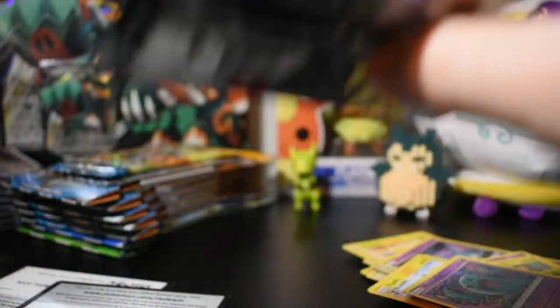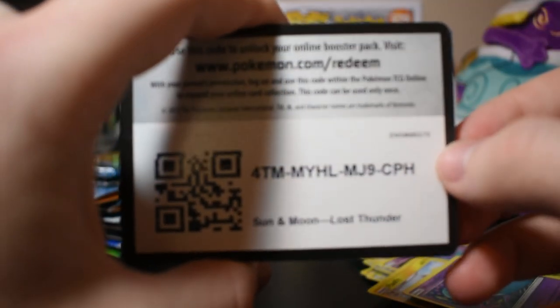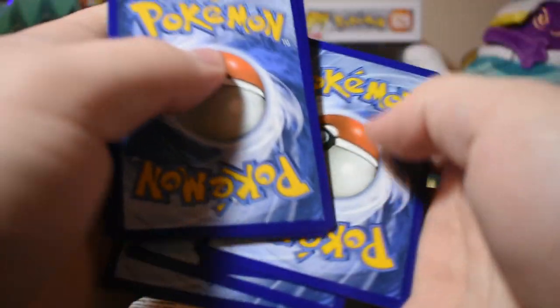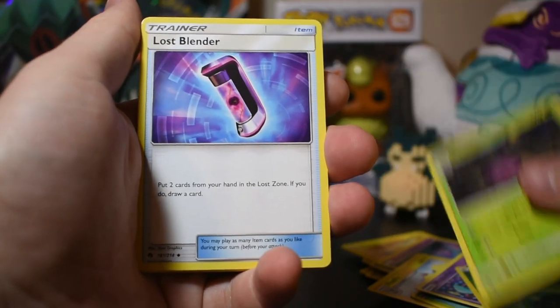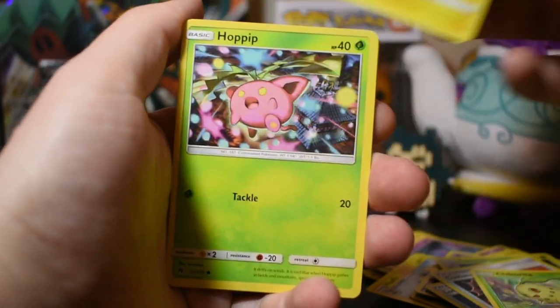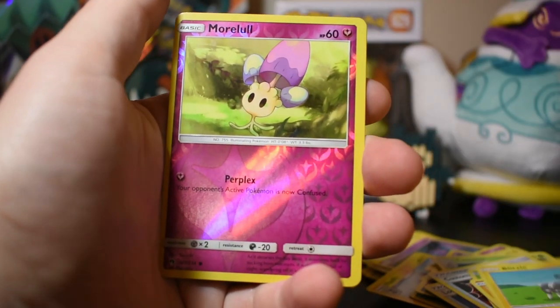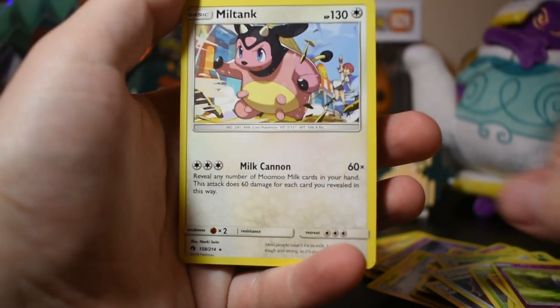Here's our next one — this one feels a little heavier than the others. Card code for anyone that wants it. One, two, three, four. Grass energy, Cascoon, Lost Blender, Custom Catcher, Chikorita, Pachirisu, Hoppip, Corphish, Blitzle, reverse holo Mareep — thought it bled onto the art a little bit — and Miltank.